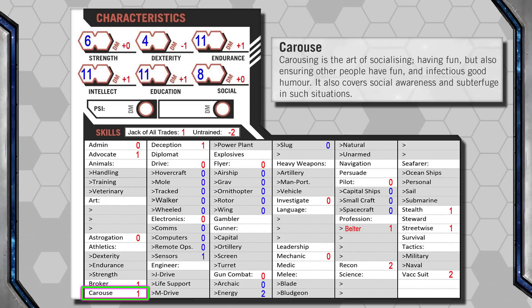Skill checks work much the same way. So if Jack wanted to perform a Carouse check — the skill of socializing and having fun — he has a 1 in that skill, meaning we add 1 to our skill roll. We also add a characteristic die modifier to any skill checks made, and which stat we use depends on what we want to do with the skill. For example, with Carouse, if we wanted to drink someone under the table, that's our Carouse plus our Endurance modifier, giving us a total of plus 2. If we wanted to gather rumors at a party, that's our Carouse level of 1 plus our Social modifier of 0, giving us only a plus 1.